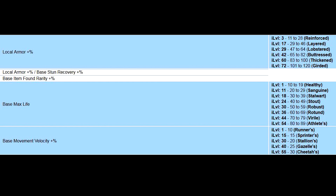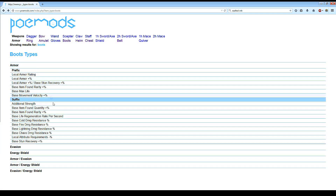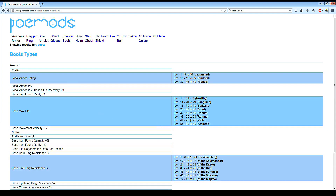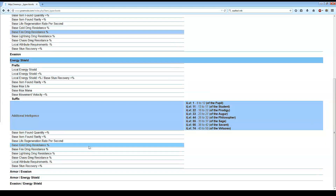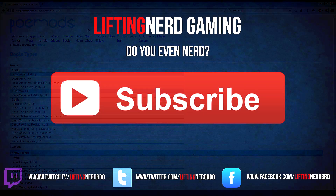I will leave a link to poemods.com in the description of the video. In there, you can look up specific item types and see what affixes they can roll and what item level is required to get good tier rolls. I would suggest you familiarize yourself with this website — it's very helpful. Anyway guys, I hope you found this useful. In the next video in this series, we're taking a look at gloves. Thank you for watching, and bros — do you even nerd?